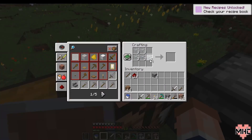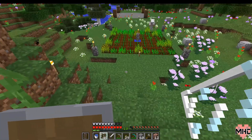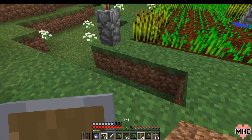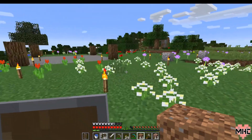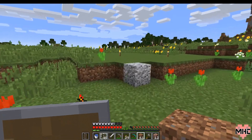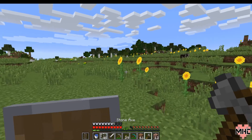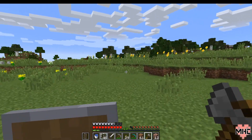Down below there's seven gold and 14 more iron smelting up. Our coal supply looks like two and a half - sorry, three and a half stacks. I'm going to run over here and get a couple of birch trees to make our doors out of.